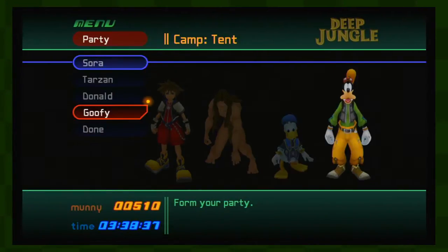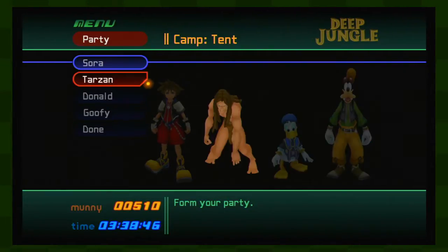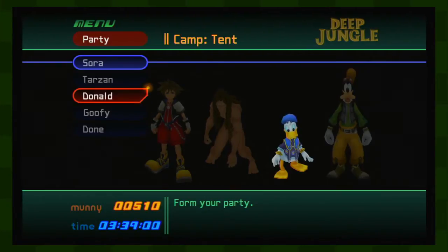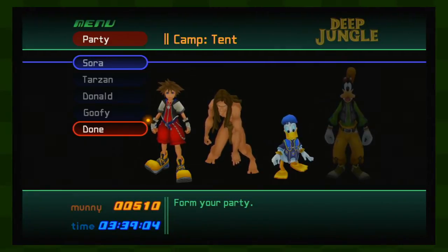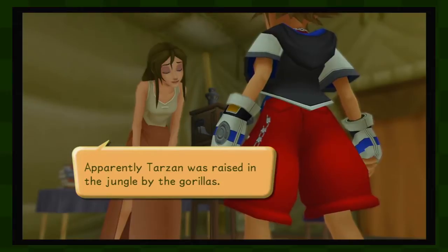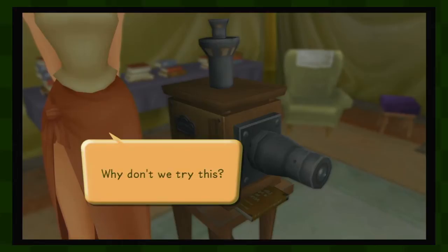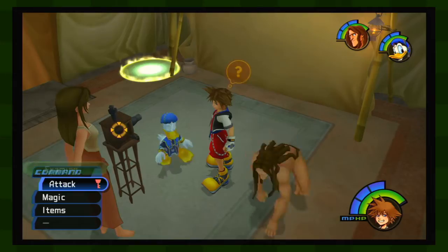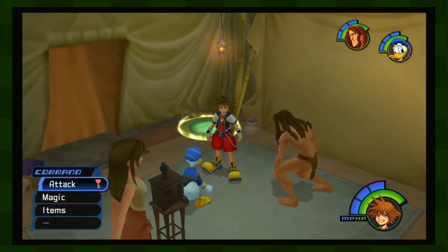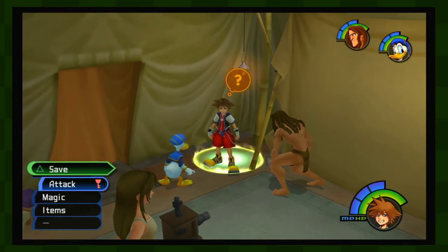So in every world that has a companion we have to choose between them, as we only have two companions with us at a time — obviously you can't swap out Sora. What I plan on doing is basically alternating between having Donald or Goofy swapped out. So for this instance I'll have Donald, then Goofy next time. Okay, we can talk to Jane. Apparently Tarzan was raised in the jungle by the gorillas. He's still learning language, so he was mimicking the gorilla sounds back there. Oh right, you're looking for your friends — he said Riku and Kairi are here. We'll show Tarzan some slides and see if any of them match. Next time on Kingdom Hearts we're going to start looking around for these slides for Miss Jane. Thank you guys very much for watching, and as always I'll see you all next time — bye bye!